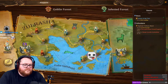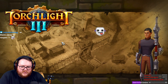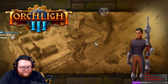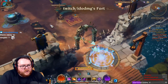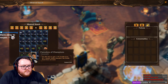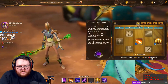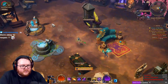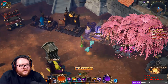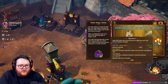Yeah, you can respec in the game - if you do contracts you get these things called respectacles, they're a one-time-use item and they give you back one skill point, which looks like this. So if I wanted to I could right-click on that and it would show right here that I have one respectacle. But you do have to have your class station open - there's one for each class, this is the mage one - and then you would click on the skill that you want to take one point out of.